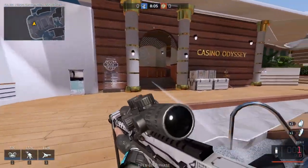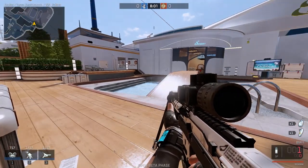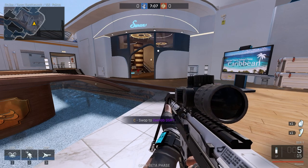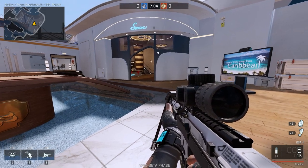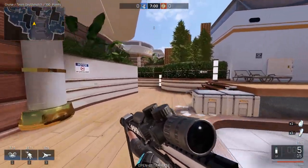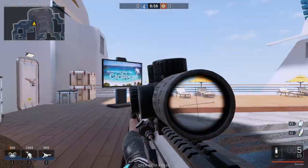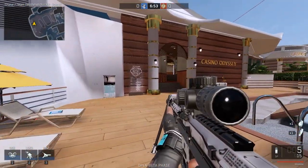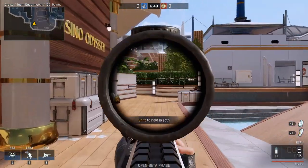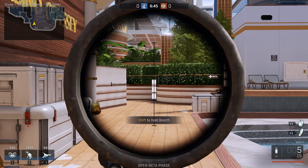Holding your breath and the timing of it is important, in combination with your sprint key. As I run, if I start scoping in it immediately makes me hold my breath as well. The timing is important to stabilize the sway a little bit. If you're too late holding your breath you have to wait till the scope focuses before you can shoot.